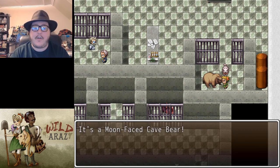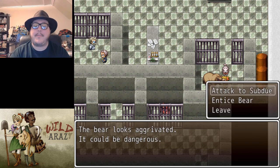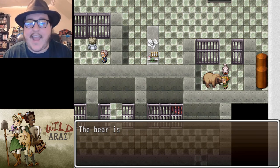You have nothing that the bear wants. Then we're given a chance to leave if we want to. Do we want to try to catch it? Yes. So for the purposes of the walkthrough, I guess we're going to have to attack it.